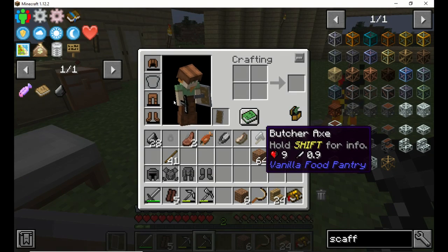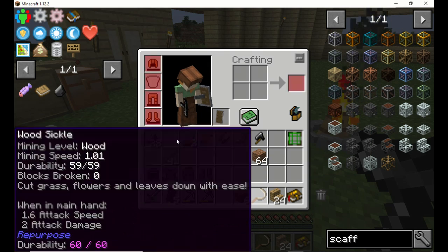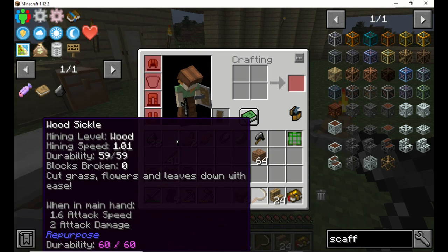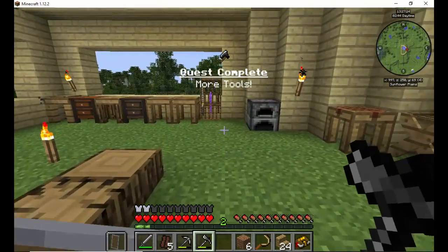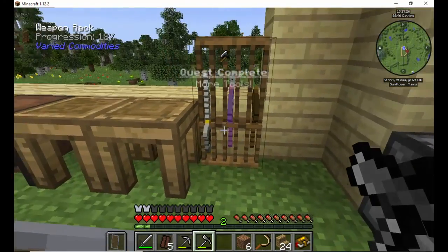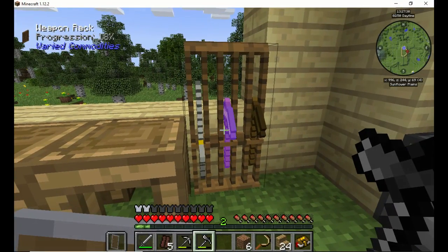But before you get too excited — check this out. Durability. My last game it came up as one — so hey, that's not bad at all. As you can see, I got these in here — these are durability of one items. I'm actually going to take these back out.